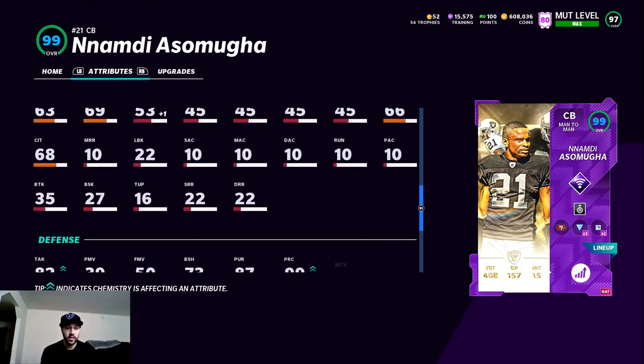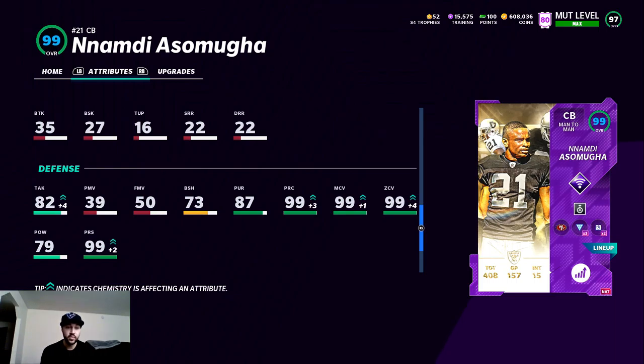79 catching, 79 hit power — not the greatest. 73 block shed, so he should play the run very well for a corner. 82 tackling is a little low as well — we'll have to see if he gets his tackles broken a lot. But alright boys, that's it for this, let's hop into the gameplay.